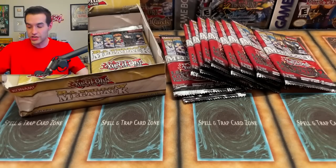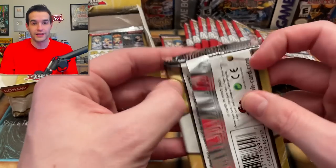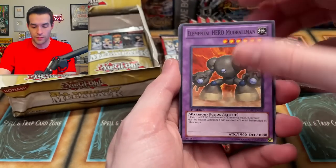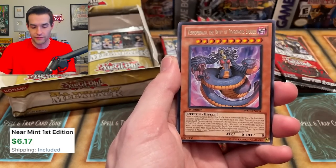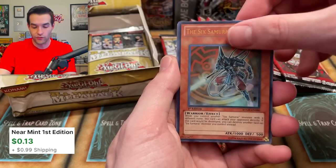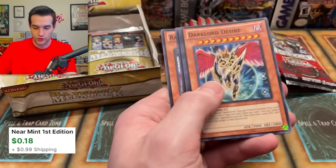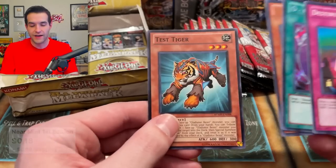Raw Yellow Megapack and Legendary Collection GX — we just pulled an entire set of Laquari, that's pretty cool. We're going back-to-back on Raw Yellow so we can have an even number of packs. Mud Ball Man common, Test Tiger — a great common — Magical Mallet, Six Samurai Uriza ultra rare. Over Soul and Destiny Signal super rare. Test Tiger I think was like five bucks, so that's big value.